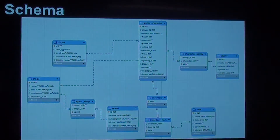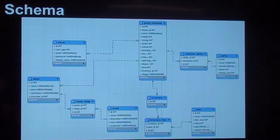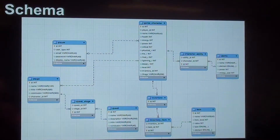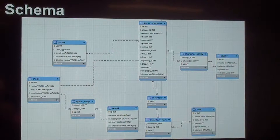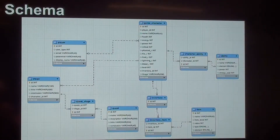This is our database schema. We built the database in MySQL and used MySQL Workbench to organize our tables. You can see it's focused on the game character table — it's connected to a player, so a player can have many characters. We also have a many-to-many relationship between the ability table and the game character table — a game character can have many abilities, and an individual ability like Torch can belong to many different characters. We have similar relationships with inventory items. Quests have multiple stages, and each one of those stages has a monster you fight, which is also a game character.